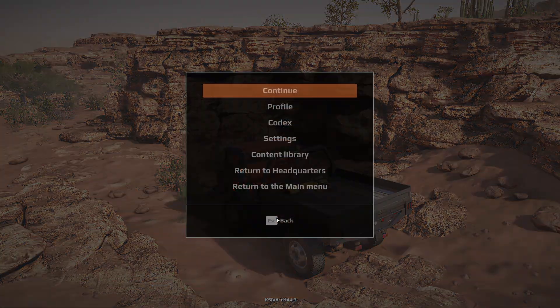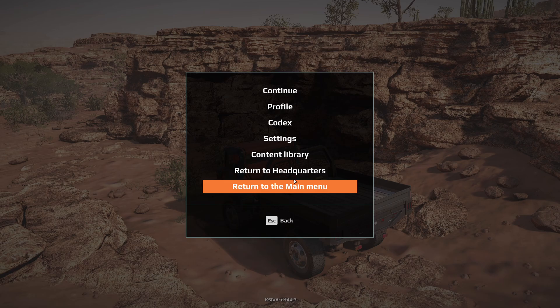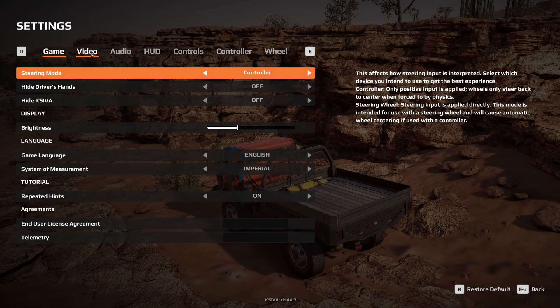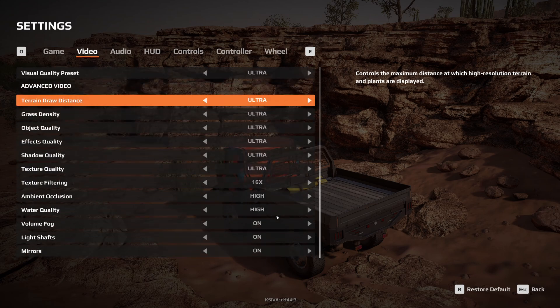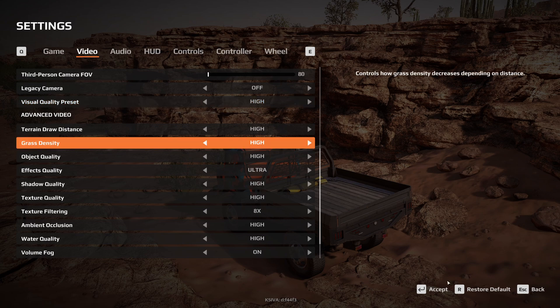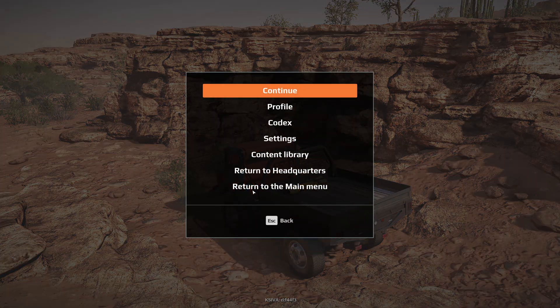...what you have to do to fix it is go into Menu, then Video, and come down to where it says Visual Quality Preset. As you can see, I have it on ultra. If you have medium or high, just go down one step lower. So I went from ultra to high, hit Accept, and Accept again. Back out — you can already see it loaded up all the textures.